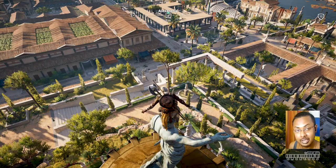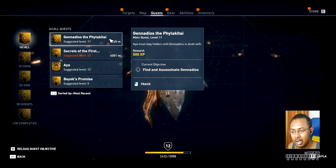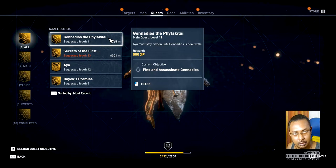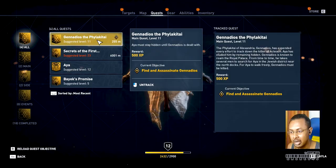Hello people, this is Emilio4j and we are continuing to play Assassin's Creed Origins. Today we'll be doing the mission Gennadios the Phylakitai — I'm not sure how to pronounce it. The objective is to stay hidden until Gennadios is dealt with so our lady can be free. This will unlock many more quests, so let's track it and continue.